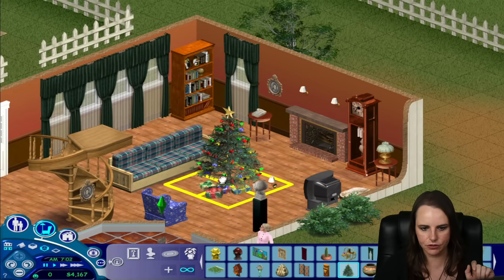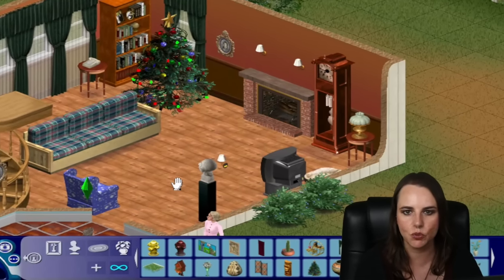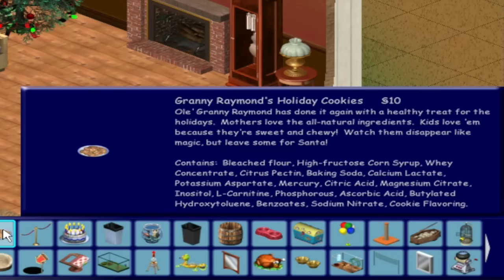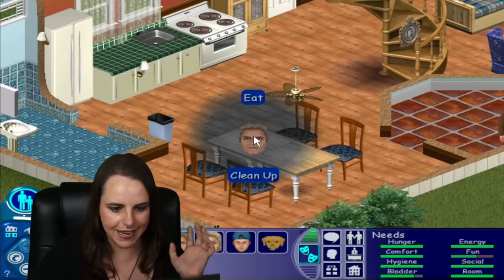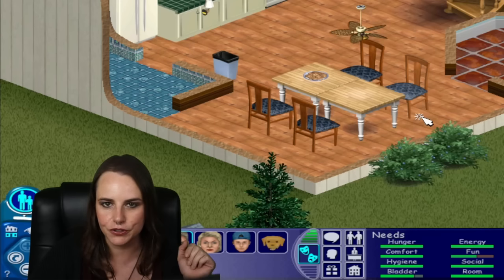Here's the fireplace and I'm going to do a little rearranging - move this table over here and move the tree right here. You also need a plate of cookies in order for Santa to come, but unlike the upcoming games, you can't bake cookies in The Sims 1, but you can buy them from buy mode. If we go to the miscellaneous category and go to all, you will find cookies near the front of the catalog because they're very inexpensive - only 10 simoleons. They're called Granny Raymond's Holiday Cookies.